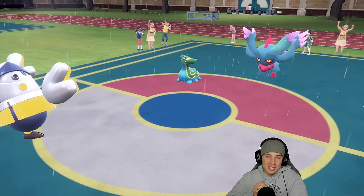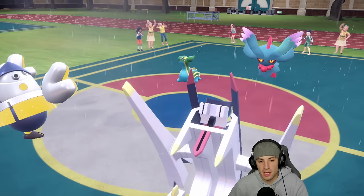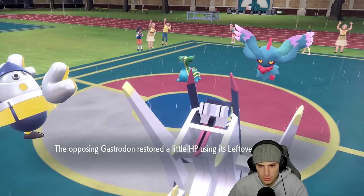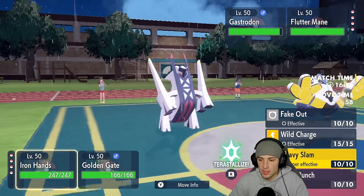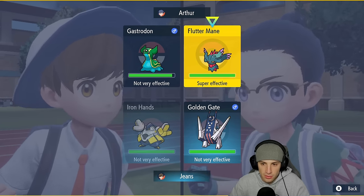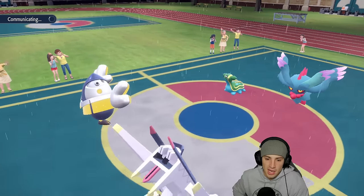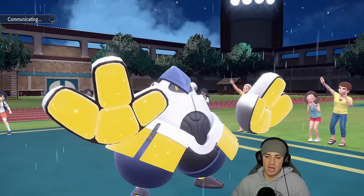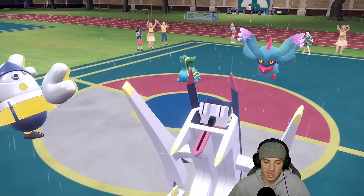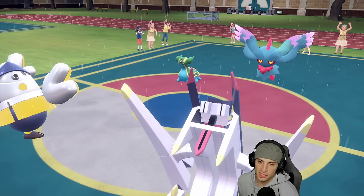Archaludon comes out. I could Terastallize if I want to. I'm going to go Heavy Slam and Dragon Pulse — choosing Dragon Pulse rather than a Steel move right now since I have good Steel-type Pokemon on the field. Heavy Slam should do enough damage to Flutter Mane. They end up just protecting — Gastrodon's minus one on Special Attack and just protects too. He's reading my moves and maybe wasting Tailwind turns. I believe we have one more turn left on Tailwind which is massive.